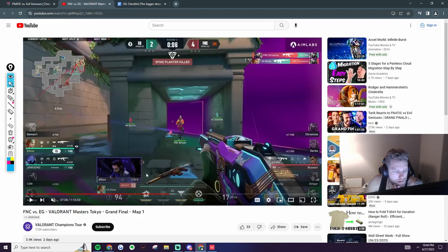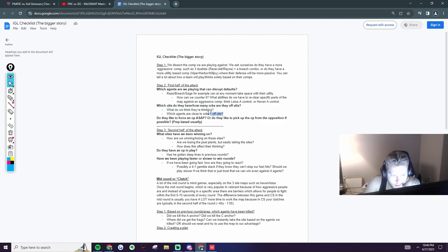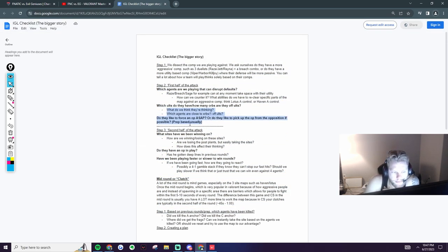Instead, Calm finds a gap and kills two — not ideal, but you can see how they're thinking. Each round you want to create some kind of plan for what you think they're going to do with their ults, because Valorant is an ult-based game — same as League of Legends. You have to respect these ults. Ideally you delegate one person to keep track of this part of the game, because it's a lot for one IGL to think about.